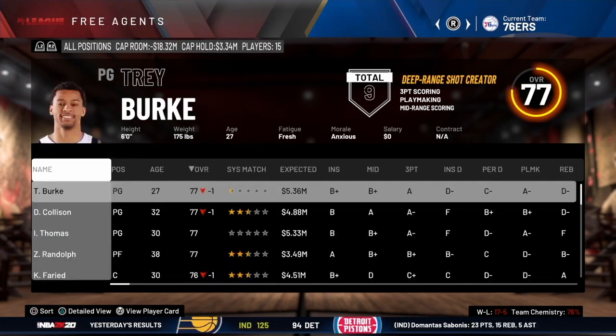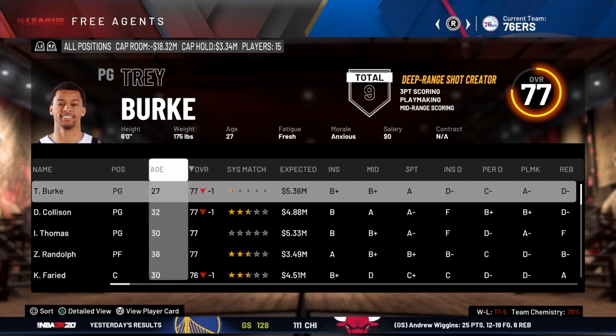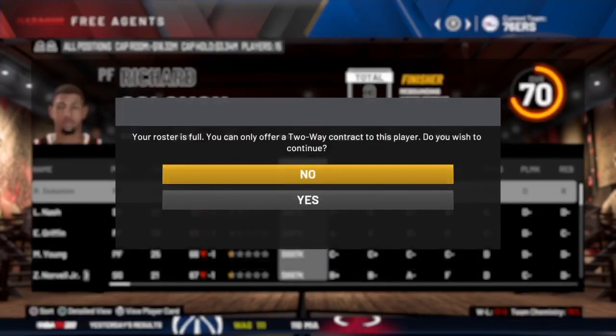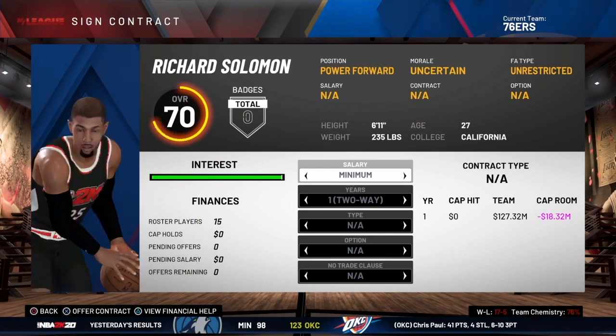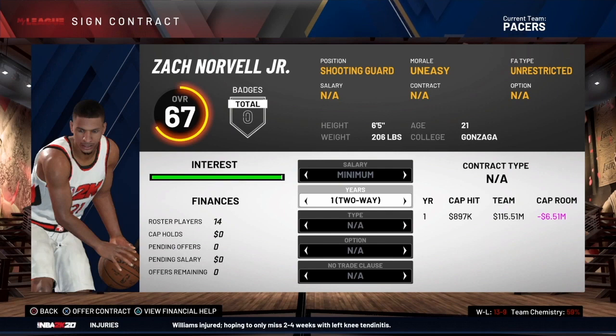To sign a two-way contract, go to the free agent market and find a player that fits. Trey Burke is expecting too much money and likely won't sign a two-way contract. Focus on players expecting around the league minimum. For example, Richard Solomon — select him, negotiate contract, and the game tells you the roster is full and you can only offer a two-way contract. Select yes and the two-way contract screen pops up. If it doesn't auto-default, go to the 'Years' field and select 'Two-Way' manually.